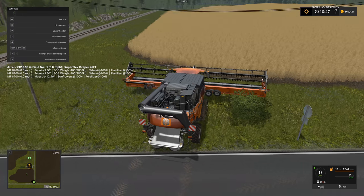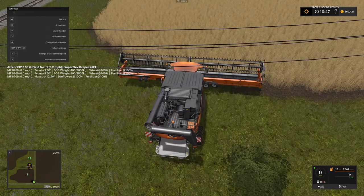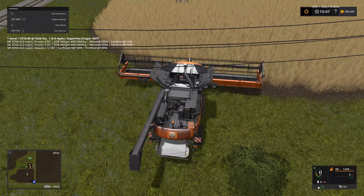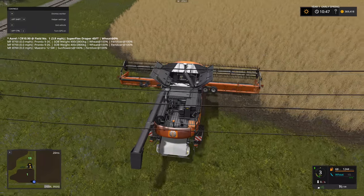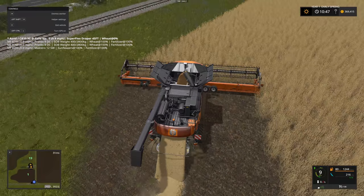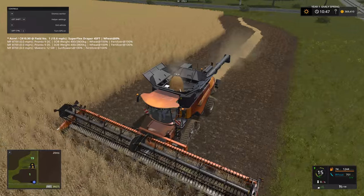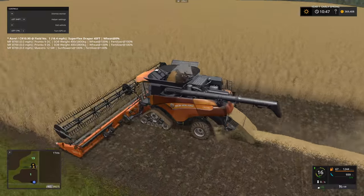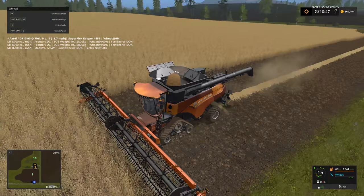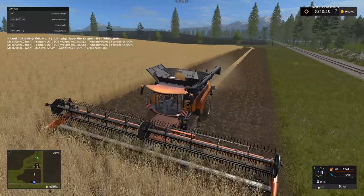All set up — let's move the combine into place and kick things off. We're going to use a helper, which is much easier and means we can move other equipment into place. I actually want to do straw on this run — normally I wouldn't, but I need it for the composter. We're going to pick up the straw later and feed it to the composter on the farm.